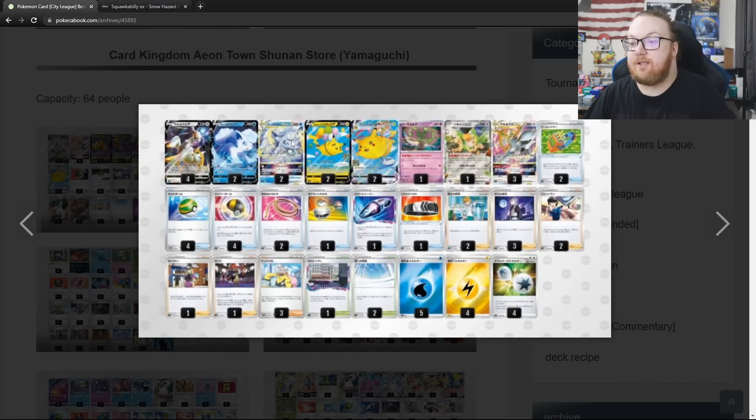Then we've got Arceus Alolan Vulpix Flying Pikachu — this was played to a top 16 finish in EUIC, an Arceus Alolan Vulpix Flying Pikachu VMAX deck, but it got overshadowed by the Arceus Duraludon and Vulpix decks. They're also playing the new Spirit Tomb, Squawkabilly EX, and Ionos. So those are just some of the cards you're seeing in most of these decks.